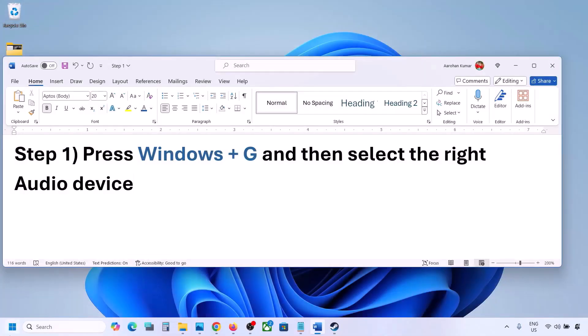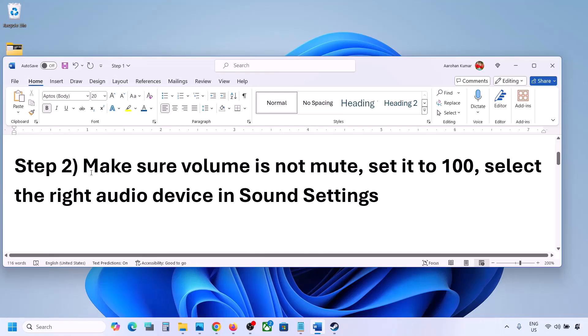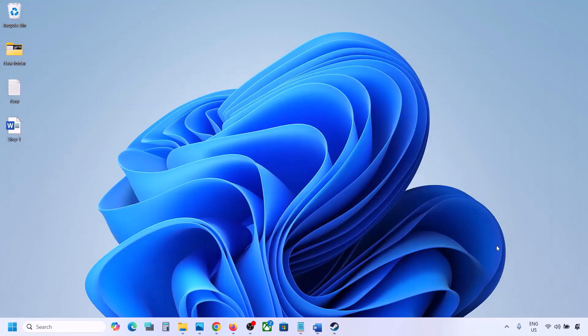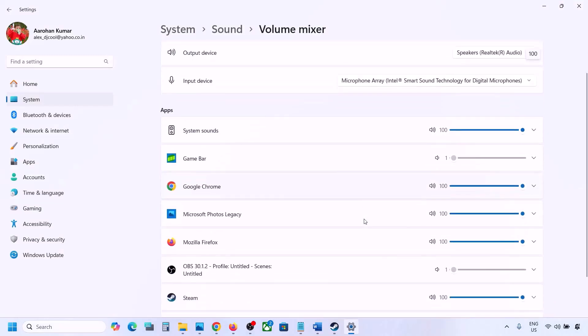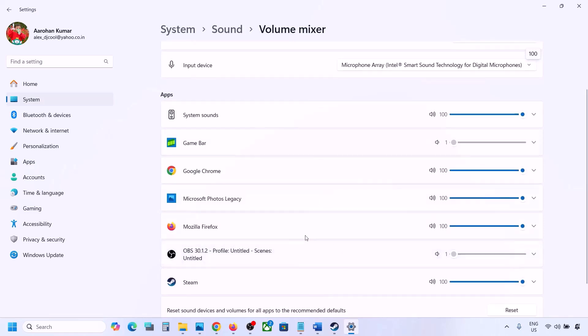Once you select your audio device, you can launch the game and check. The next step is to make sure the volume is not on mute. Right-click on the speaker icon in the bottom right, then click on 'Open Volume Mixer'. If the game is running, you will see it listed here. Make sure its slider is set to 100.